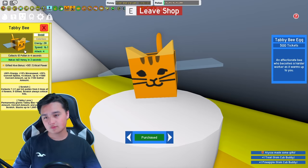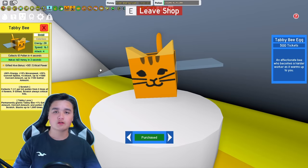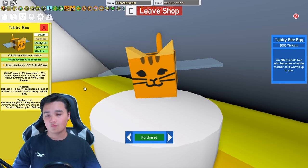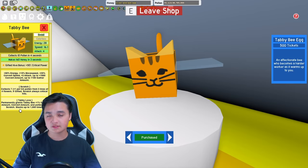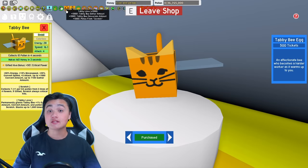Next up we have the tabby bee. The tabby bee has 28 energy, not infinite. The gifted hive bonus is 50% critical power, which is actually pretty handy — you'll need this in basically every hive color. The ability scratch works together with the ability tabby love. Every time you collect one of those tabby love tokens, it gives you plus one tabby love, which is a permanent buff. It stacks up to a thousand times. If you have a thousand tabby love, you get 1000% more gather amount from tabby bee, 1000% more tabby bee conversion amount, and 1000% more pollen from scratch — which is insane for early game players.